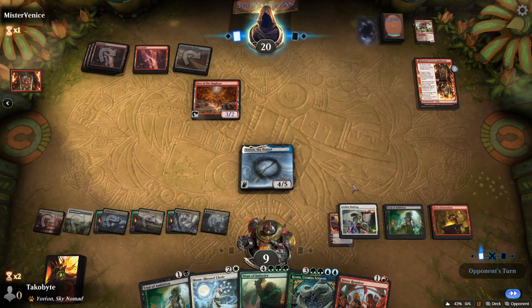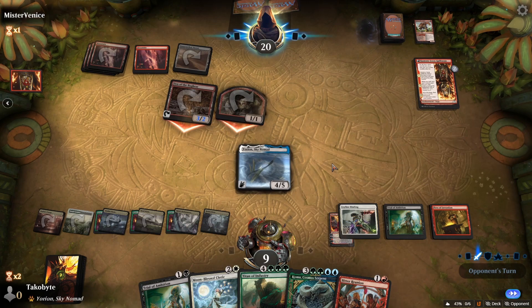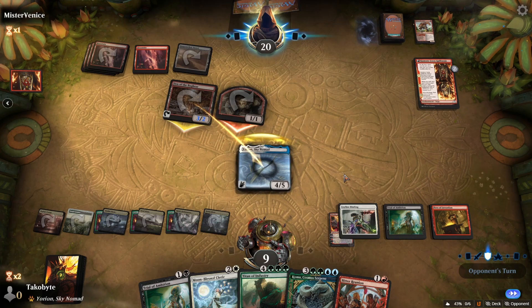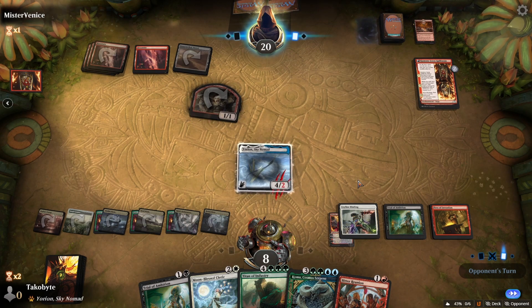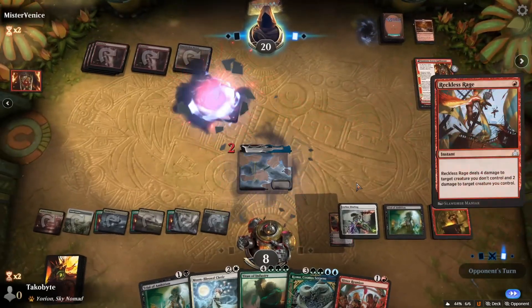Den of the Bugbear. If they want to use their removal spell on the Yorion I'm happy. Reckless Rage — what? Okay.